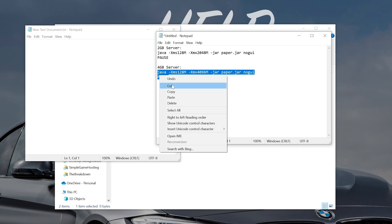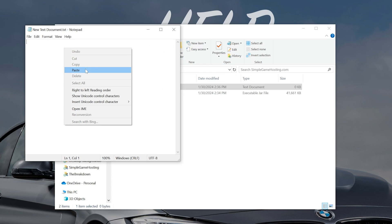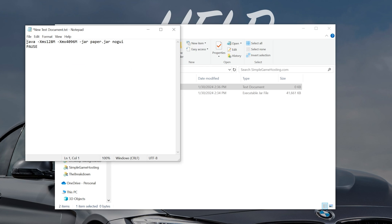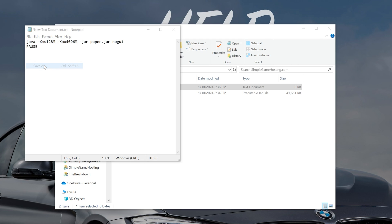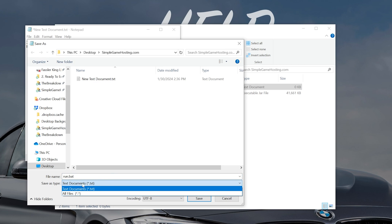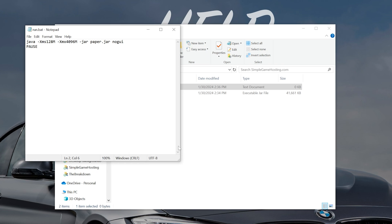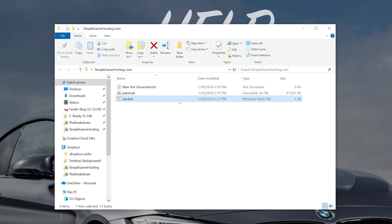Select the code for four gigabytes, right-click and copy — again, this is in the description. Come over to the new text document and paste it. Make sure it starts with Java with nothing before it and ends with pause with nothing after it. Then click File, Save As, and save the file as run.bat — that's the file name. Change Save Type As to All Files, and click Save. You'll now have a Windows batch file called run.bat.